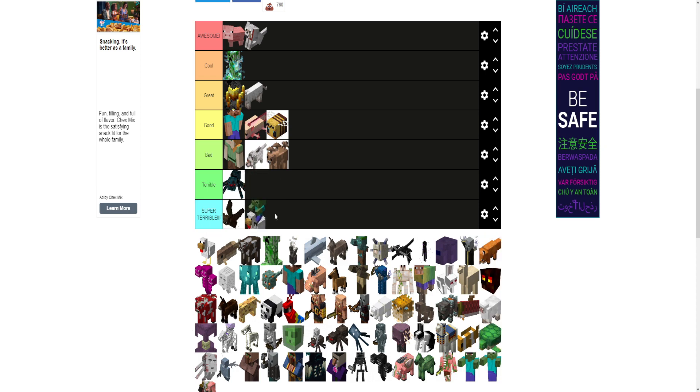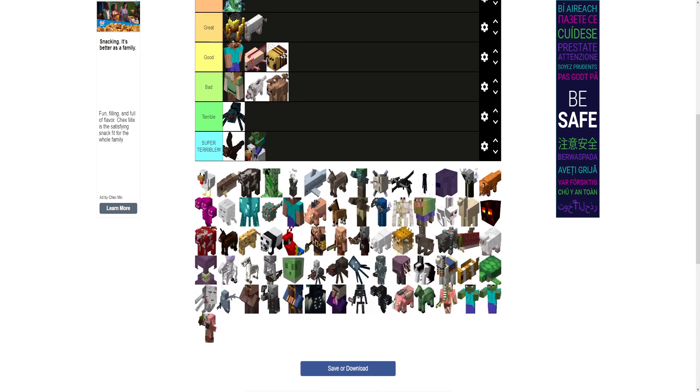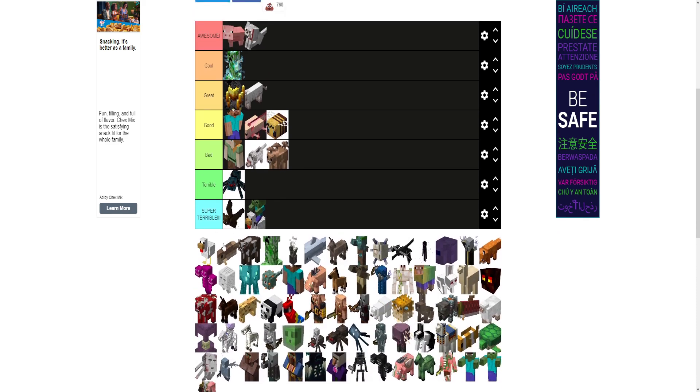These things are super terrible — the chicken zombie jockey. They're super annoying, incredibly annoying. Super terrible. They're not useless like the bat is, so they're a little bit better, but just annoying to deal with. They're faster than regular zombies. But regular baby zombie — they're just annoying.